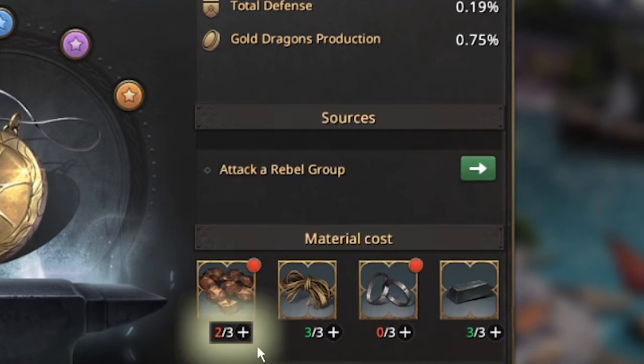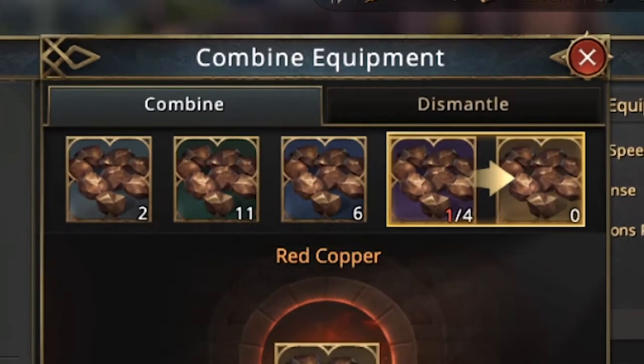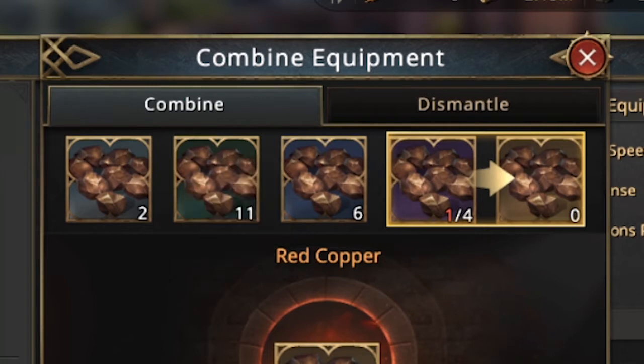This section will tell you that you have two and you'll need one more to complete. If you click on this material you'll see the combined equipment window. Now focus on this section and you'll find two red copper in white quality. You'll also see that you have 11 of green quality, 6 of blue, 1 in purple and none for gold.